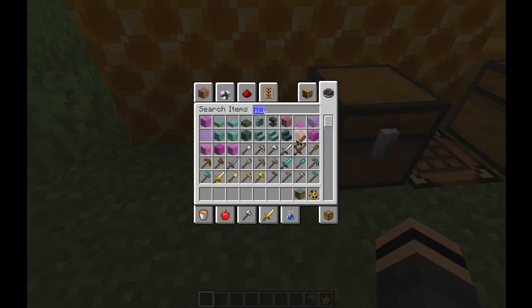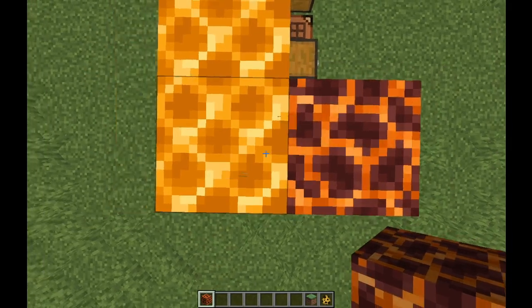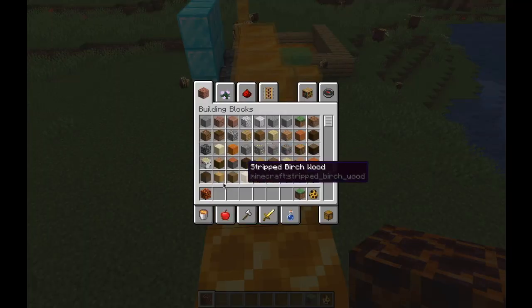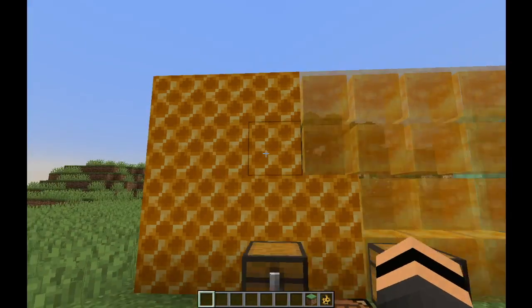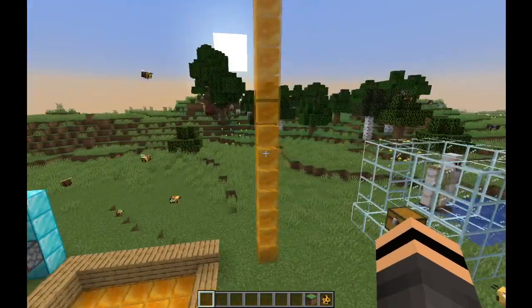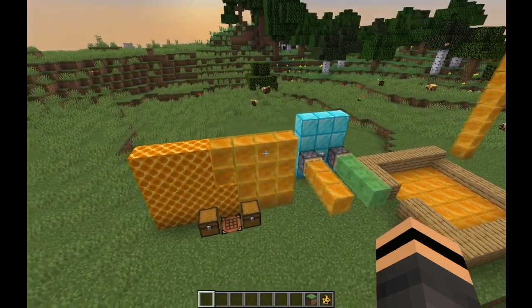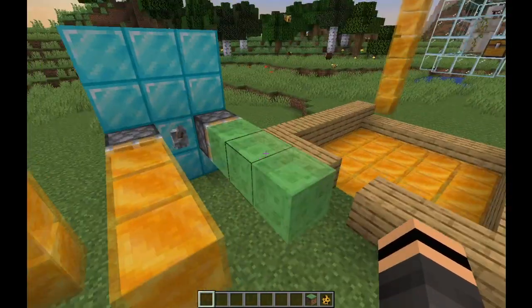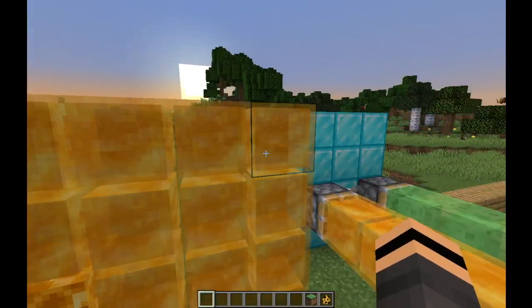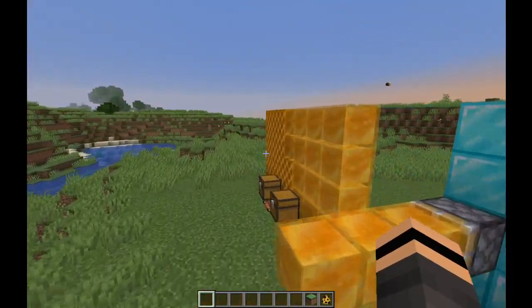I want to quickly check — is the honeycomb block just magma retextured? No, it's different. And look — magma actually moves! So it's not a retexture, it's a brand new texture. These two blocks are very easily farmable from beehives; you can even automate the farm. You don't even need a slime farm anymore — those are super hard to make. Just get a little bee farm going instead.